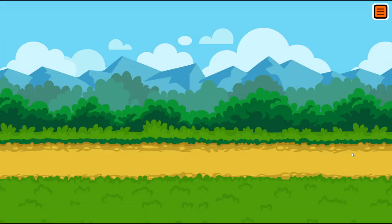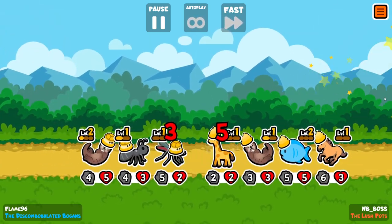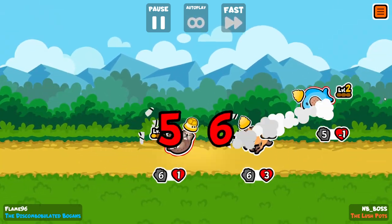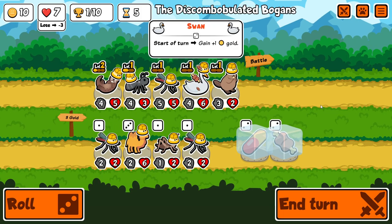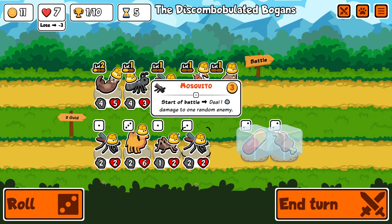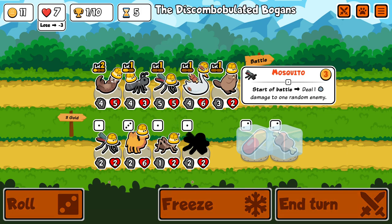I don't really have high hopes for this round, but anything's possible. Sadly no — there's a big unit at the front — but we ended up drawing which I didn't really expect. Let's see what's going to happen on this turn. We get a level 2, which I didn't really expect from the mosquito, so let's take it.